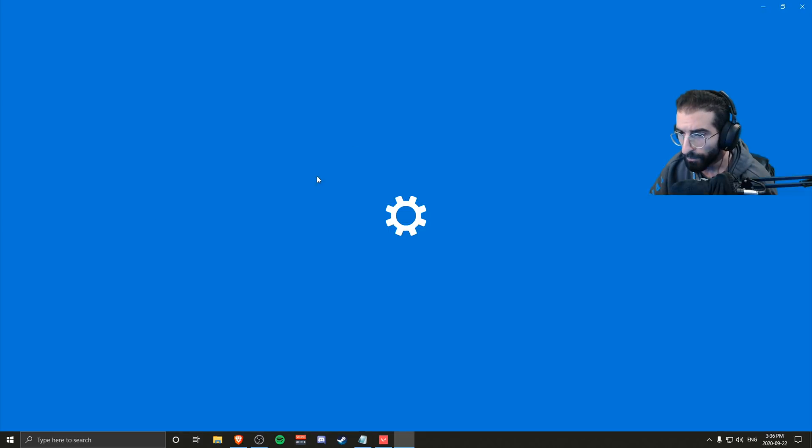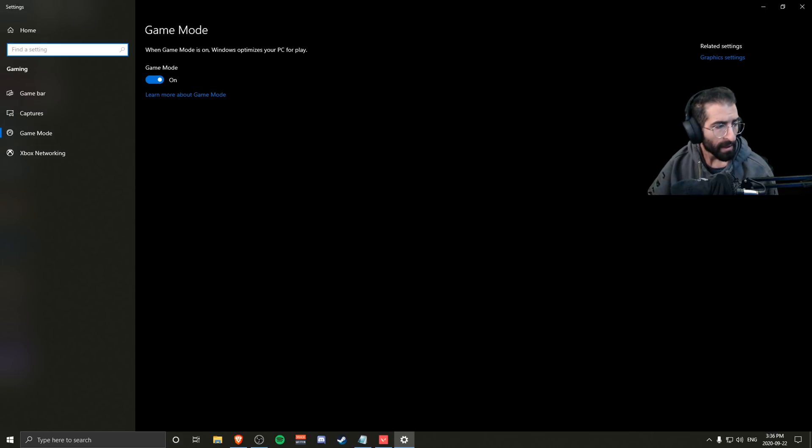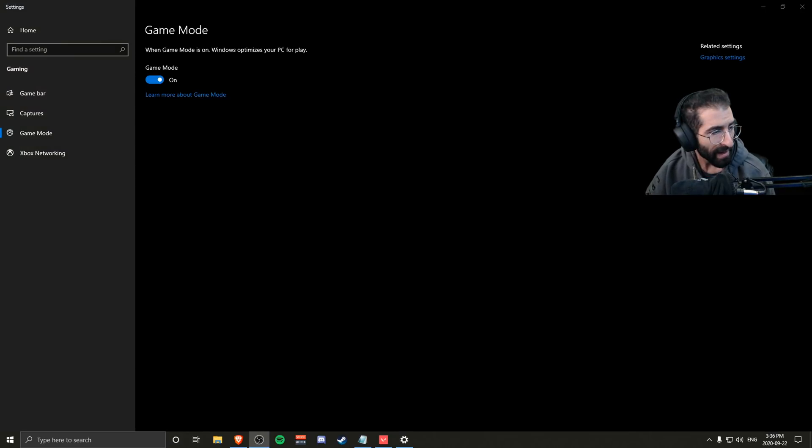Next thing, look for Game Mode — type Game Mode in your Windows search. This setting used to be really bad at one point, but Microsoft sent out a patch and actually made performance mode completely different than what it was before. I've noticed it helped to have it on. You can experiment yourself, but for me personally it helped, so make sure to turn that on.